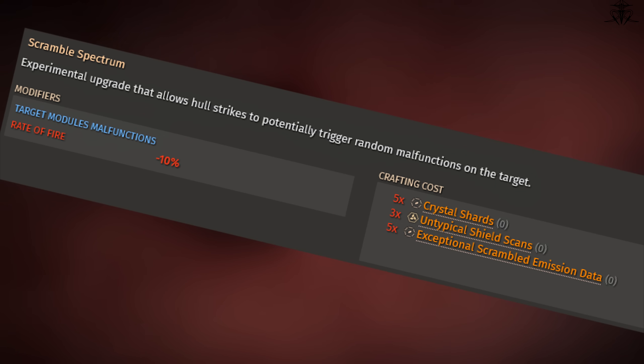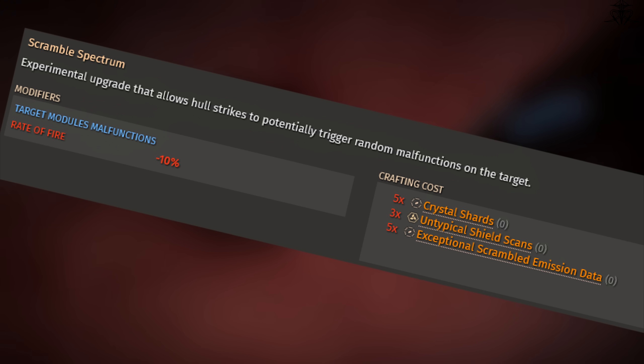Scramble Spectrum — the malfunctioning machine. Yeah, it can be useful to screw with your enemy, but it really depends on hitting the hull. So if you've got the shields down already, it's just pissing on the ashes of your enemy rather than being a crucial winning tool. I would say this is amazing against full no-shield hull tanks, but let's be honest — no one uses them because they are inferior builds, and missiles will rip such ships apart in a fraction of the time. So this is just a meme experimental.